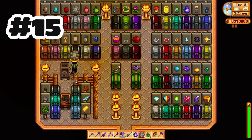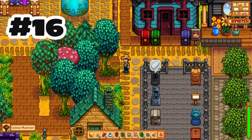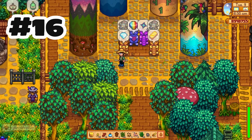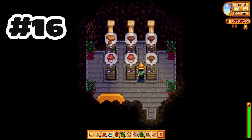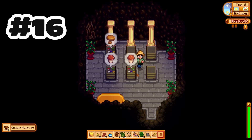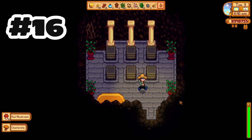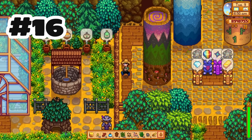It was almost never worthwhile to use the geode crusher, and by the time you get it in the game I think it's perfectly acceptable that you don't need coal to operate it. The new mushroom logs and the mushroom boxes from the cave you get from Demetrius now grant five foraging experience on harvest. There are quite a few more ways to get foraging experience now, which is good because it was actually kind of hard to level up foraging unless you were doing a lot of tree chopping, which takes a lot of energy.